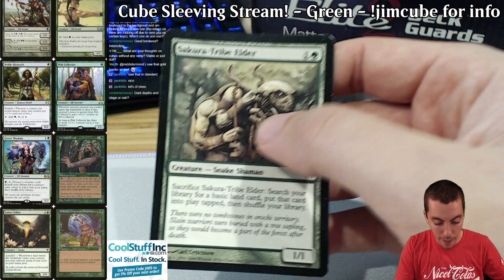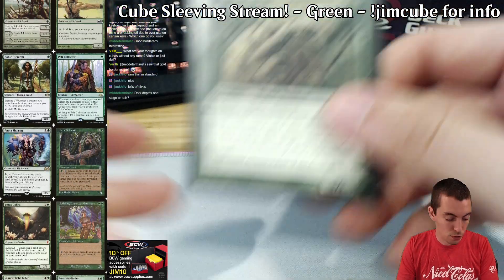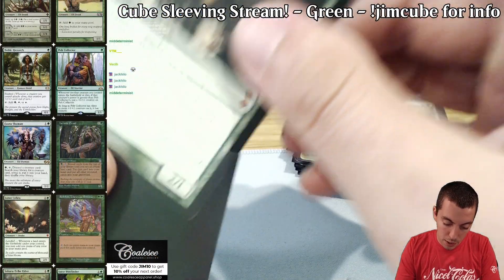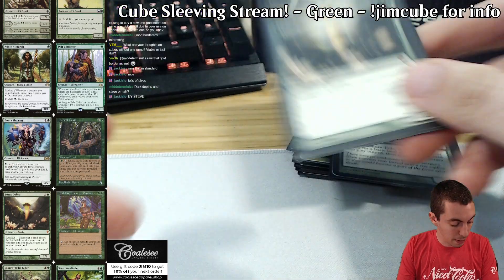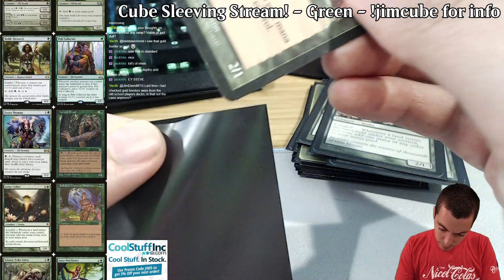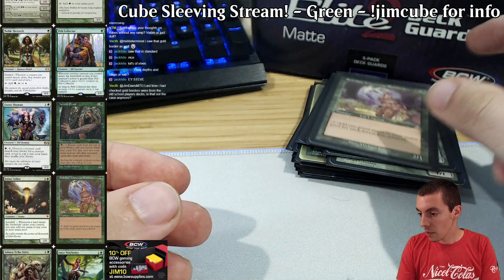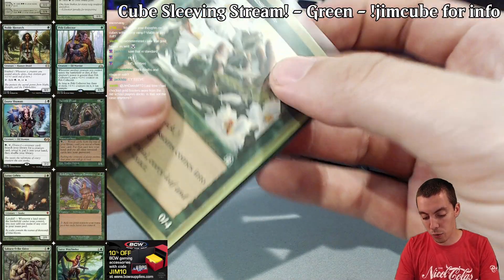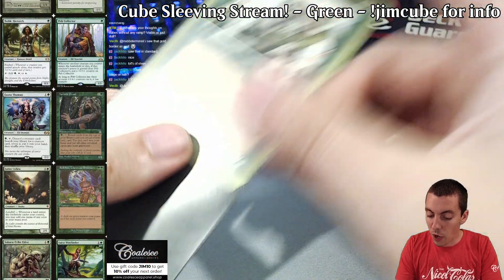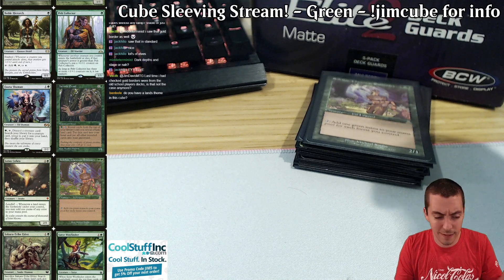For ramp, we have Stribalder — still plenty of ramp in the cube. Lotus Cobra is also pretty solid, a cool ramp effect that cares about how many lands a player has. And we have Rofellos of Steel — one of the better cards in green if you're very heavy in green, a very powerful ramp effect. The gold border card is from the World Championship decks — this was Brian Seldon's survival deck. These are not legal in tournaments but great for cubes. They used to be really cheap, which is why I have them, but now the gold border Gaea's Cradle is like $100, which is insane. I've had it in my cube forever though.